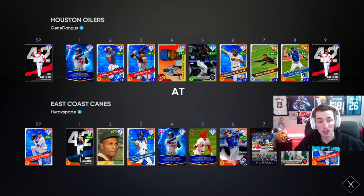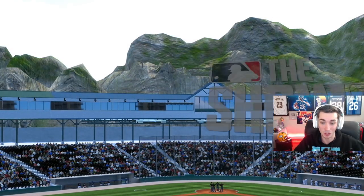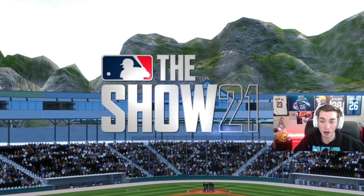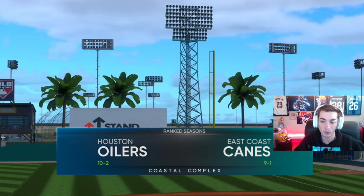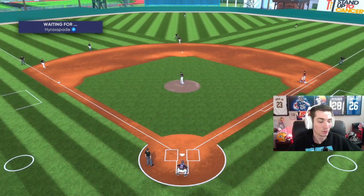We'll get on to game two, facing Jacob DeGrom with a full diamond team including Byron Buxton. We're playing a very, very, very good team. How good is the player though? Nine and one. Sick.